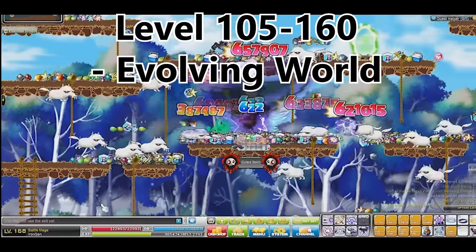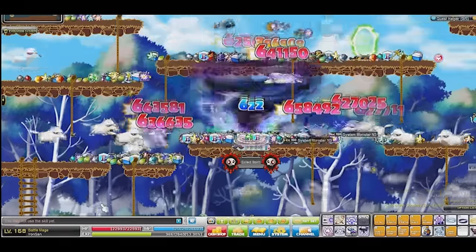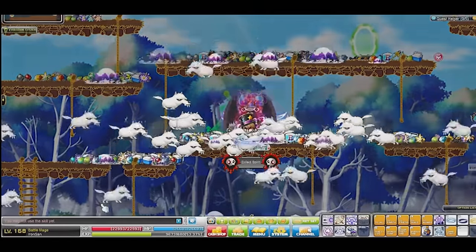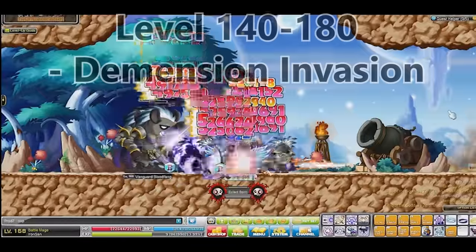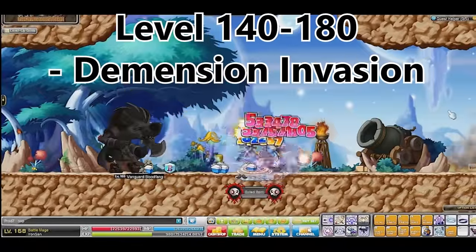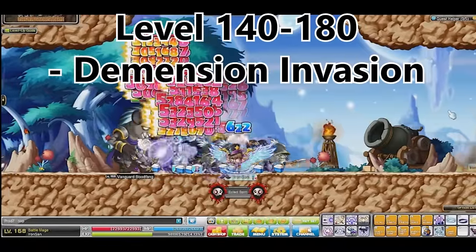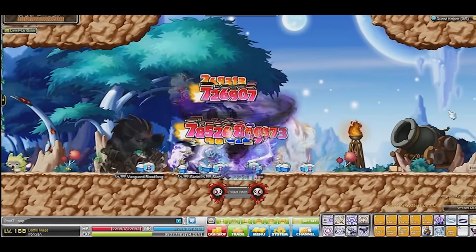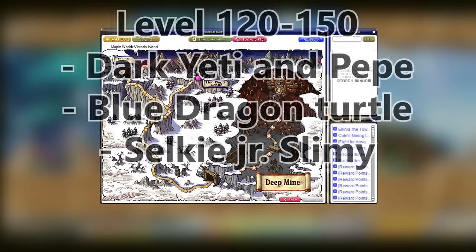From level 105 to 160, I always recommend going a few times a day into the Evolving World. You can summon monsters and destroy them for great XP. Another great party quest from level 140 to 180 is the Dimensional Invasion — you can do it a few times a day and the XP is incredible.